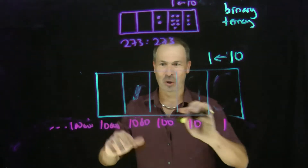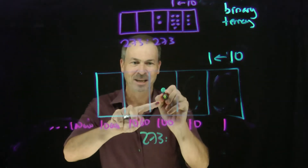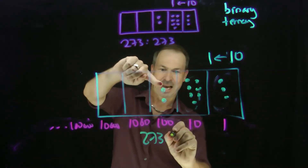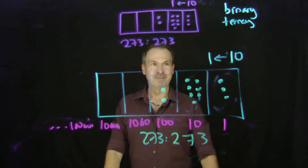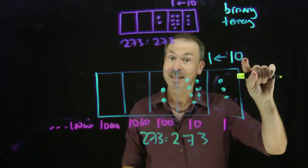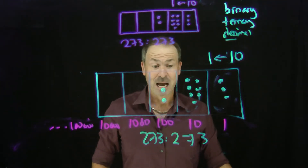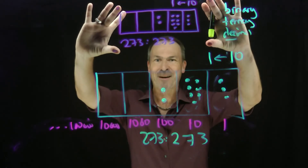And now I can see the codes in a 10-1 machine. For example, 273: it's going to have to be two 100s, seven 10s — seven, eight, nine, ten — and three 1s. There it is. So the code for 273 is two dots, seven dots, three dots. People call these 10-1 machine codes, or base 10 codes, or decimal codes — decimal numbers. 'Deci' is the prefix meaning 10. That's what the code in a 10-1 machine looks like, and in fact it's exactly what I have up here — it's the same picture.